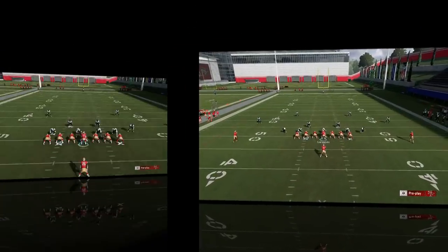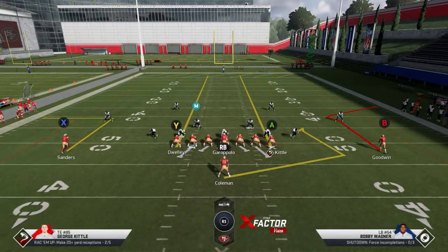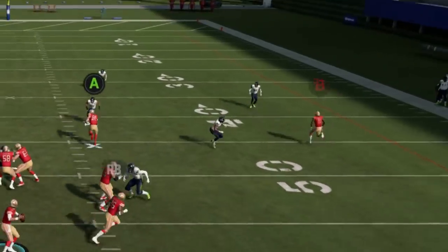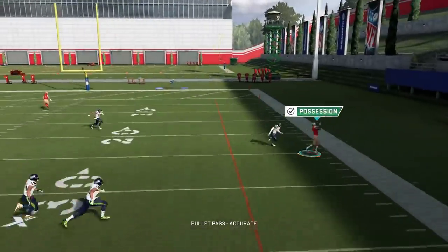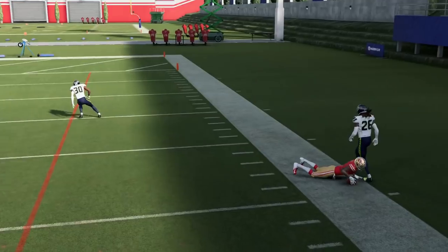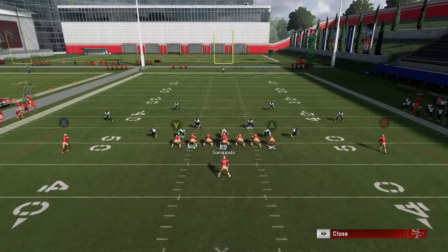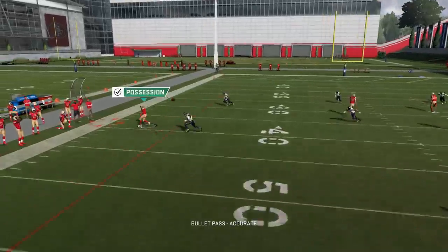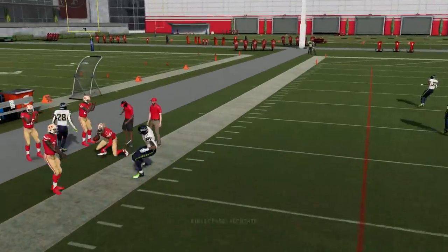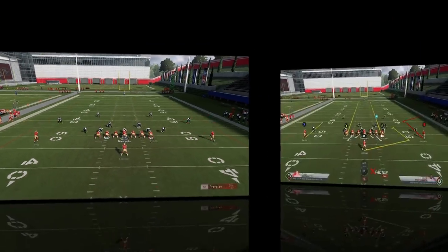I'm going to skip over cover three for now because cover three is a little different. Against cover four, the B route is going to be a much better play. You're going to see this B route — he just works inside, works his way outside, and against a true cover four, cover four drop show two, that route's going to beat it. The other route against cover four is not going to be as good — that guy sits right underneath it, but you can still get it. If you time the throw, it's still a play.